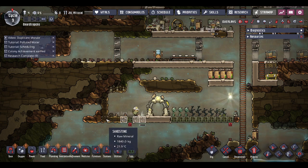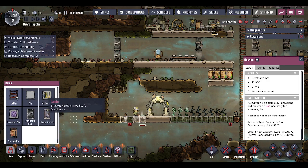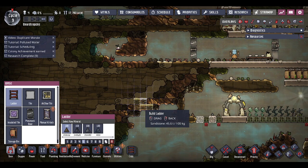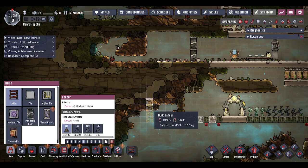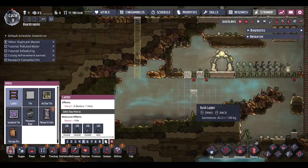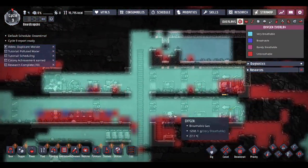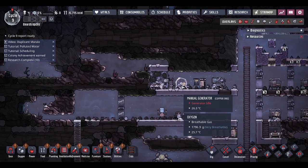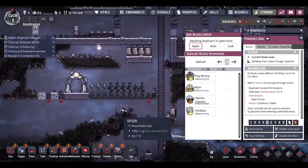We want 1, 2, 3, 4, 5, 6, 7, 8, 9, 10 - gap - and then we want the ladder for this side of the base going in. How's the oxygen doing? Good - because we released this and we're also producing oxygen. Oxygen is very much plentiful at this stage, which is very nice. Let's get those doors set as they should be.